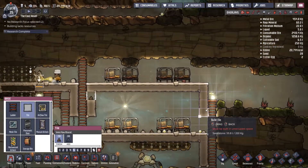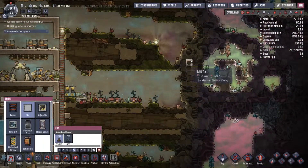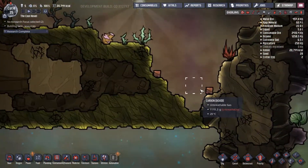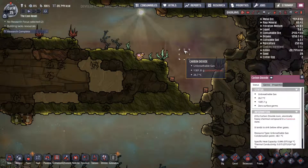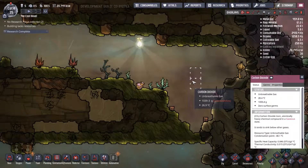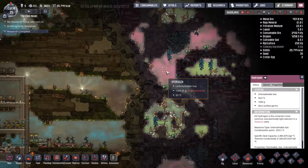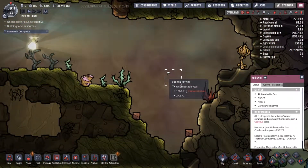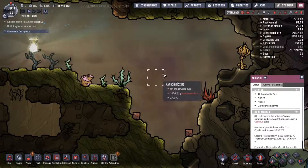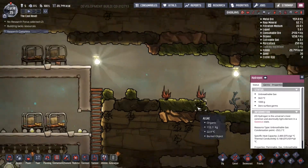Oh, thank God I caught that! Oh no, oh no — what is... that's not carbon dioxide! That's purple! What's purple? Hydrogen? Uh-oh. That's not good!